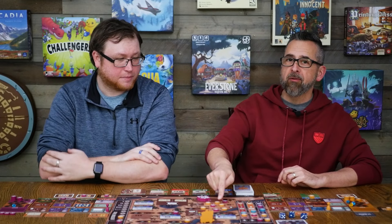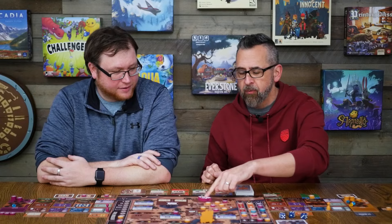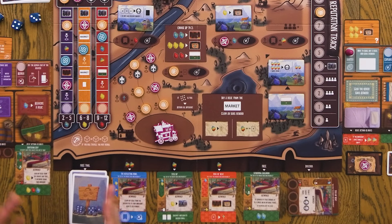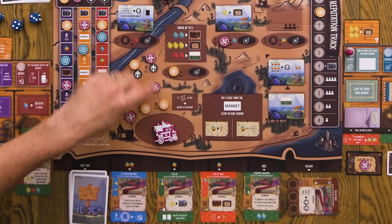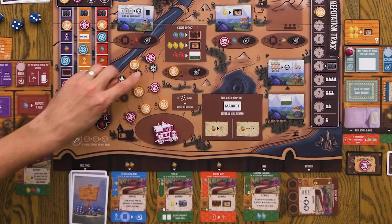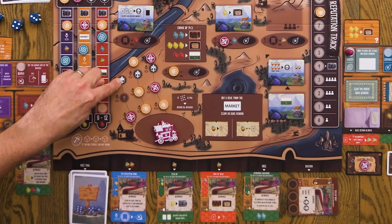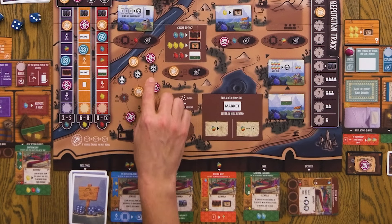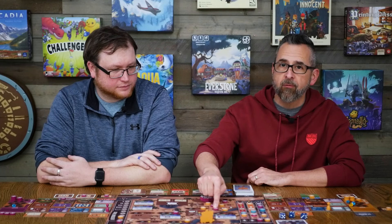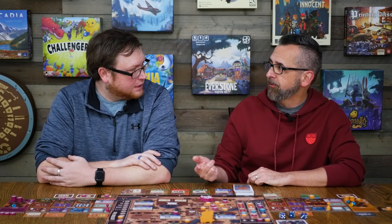This is probably the most tense way to get reputation: whenever you add influence to Ignis, you're going to be adding influence at different locations depending on where your caravan is when you're spending that influence. When you add it here, you add it in the bottom row, then the second row, then the top row — with the top row giving a reputation. So in a multiplayer game, someone might put that second one out, and then everyone is looking to do something in Ignis where they can spend influence to get another reputation.